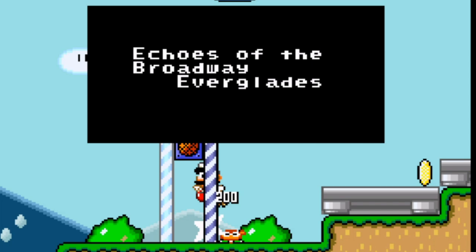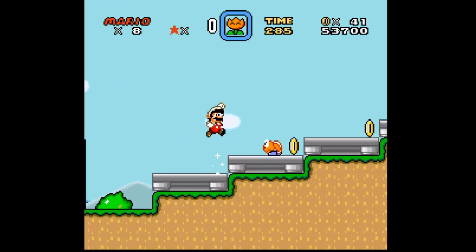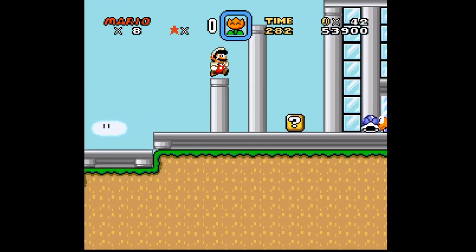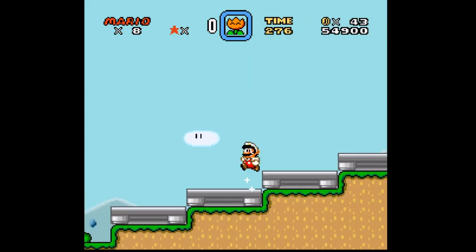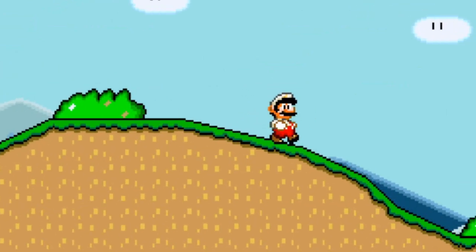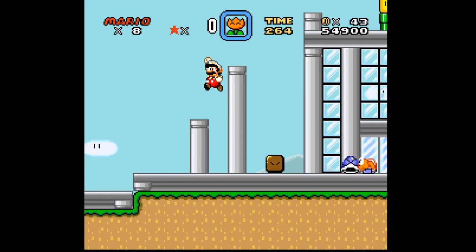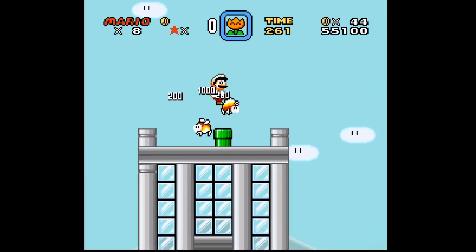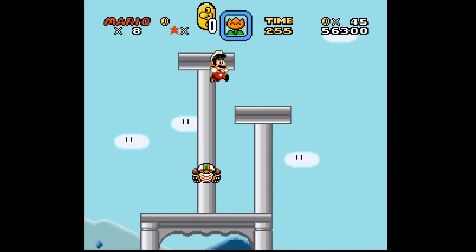Echoes of the Broadway Everglades — now we are. There are echoes of the Broadway Everglades, and you know what that means? It's this green part. Actually, that's a word I have only heard in a Genesis song. But anyway.